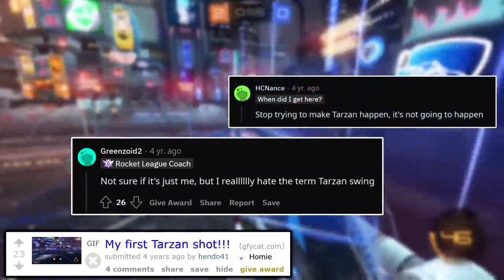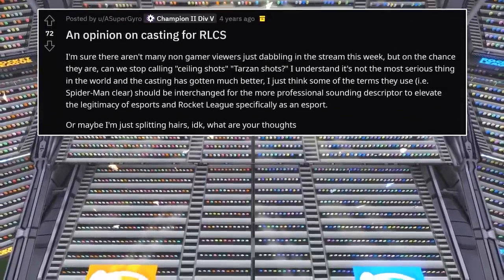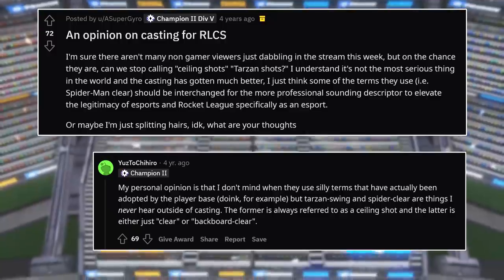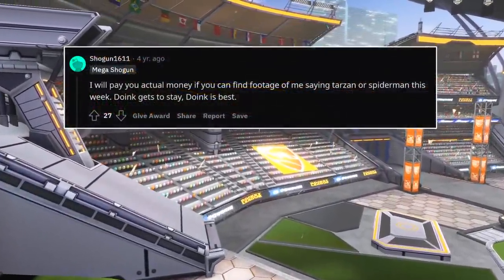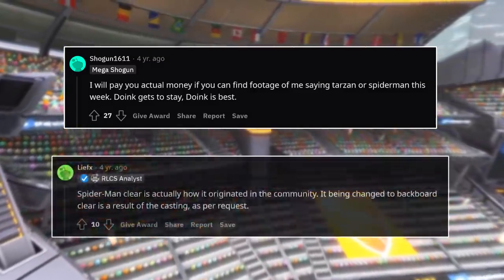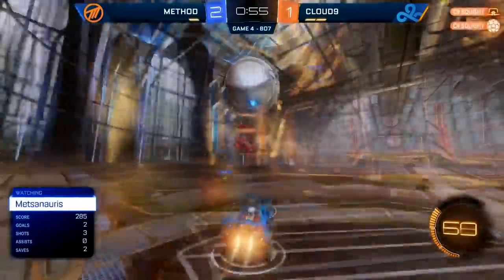Some Reddit comments show there were at least a few people who liked the Tarzan swing label, but by and large most were against it. The final blow could be attributed to a post on the Rocket League subreddit in September 2017, when a user named Supergyro called out casters for saying things like 'Tarzan shot' and 'Spider-Man clear' in RLCS streams. A commenter named Yaz agreed those terms were never used outside casting, and identified a Spider-Man clear as better known as a backboard clear. RLCS caster Shogun replied saying he would pay money if anyone found footage of him saying Tarzan or Spider-Man from that very next week onward, and longtime analyst Leaf also responded. Almost as fast as it arrived, the Tarzan swing faded away into obscurity.